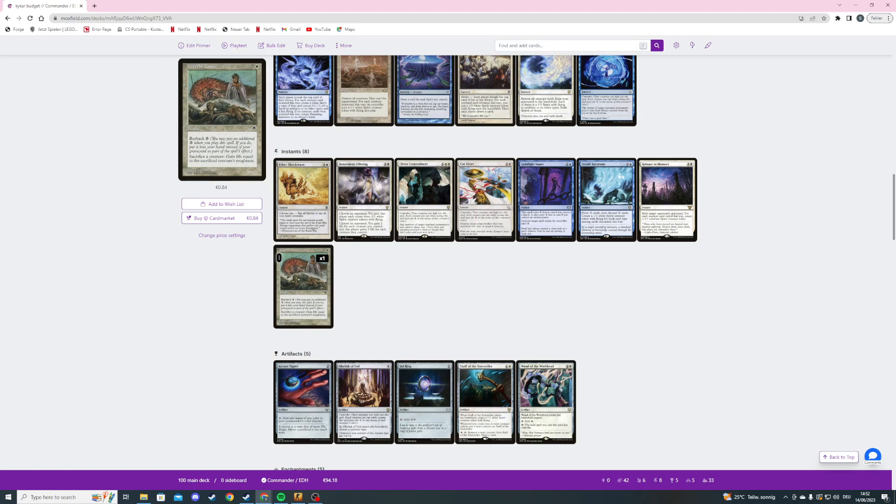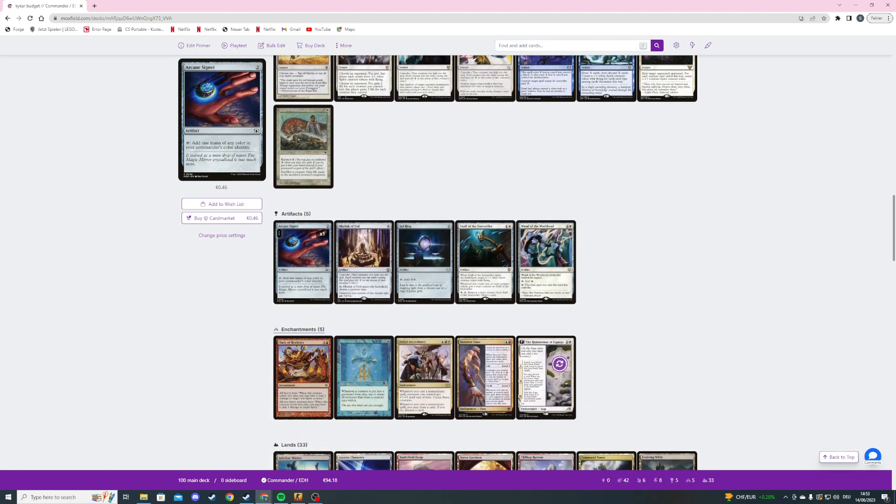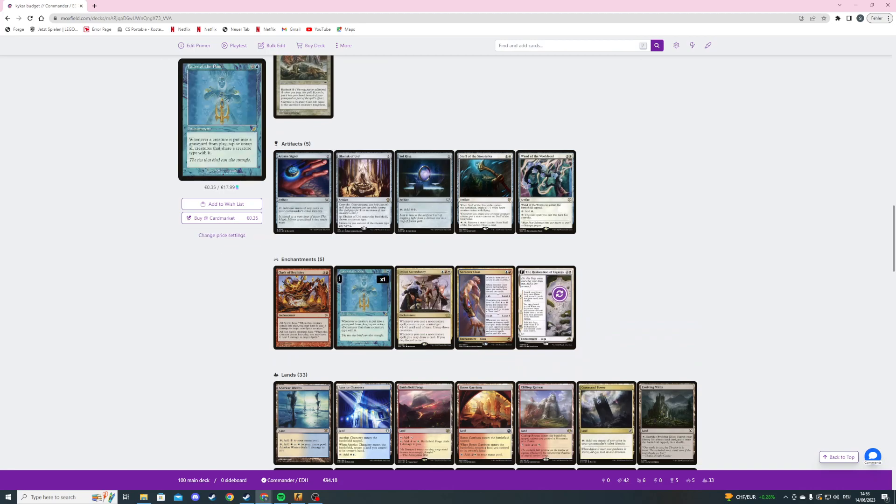The last instant is Worthy Cause — one white with buyback for two — sacrifice a creature and gain life equal to that creature's toughness. I added this card to help with life gain but it's also there to make sure we always have an instant in our hand, since some cards definitely need an instant or sorcery and we're not playing too many. The sacrifice also triggers Faces of the Past. It is part of a combo possible in this deck but it's not an efficient combo — it's like a five-card combo or more.